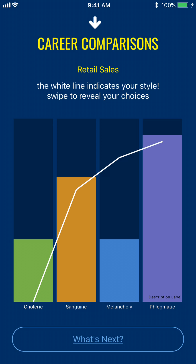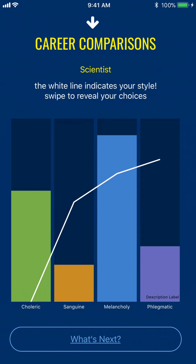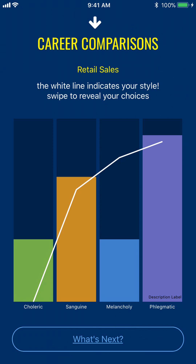Here's one — retail sales. I'm not too bad there. At least I match two: I match the phlegmatic and the sanguine. Notice the white line is almost at the top of the purple bar and almost at the top of the orange bar. So I'm going to swipe back to the beginning. Retail sales — I'm two out of four. So maybe I've got a shot at that.